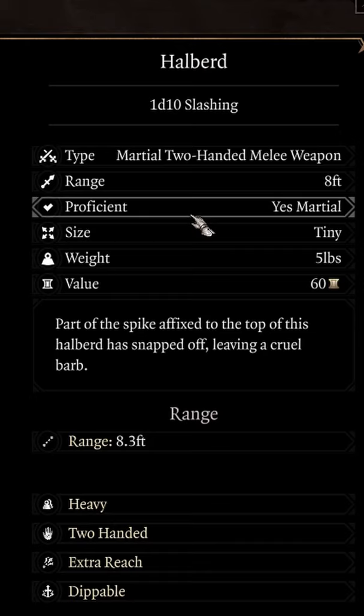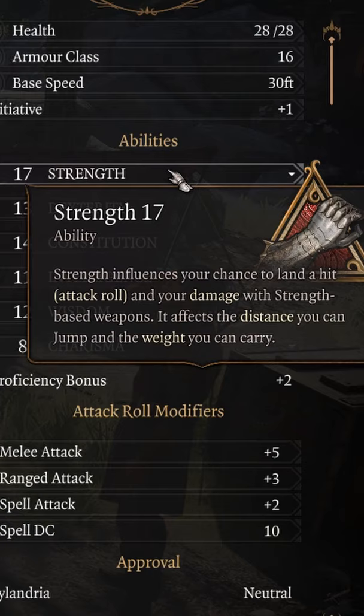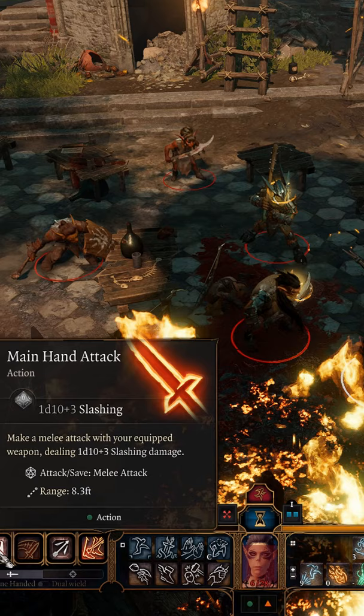The weapon is a martial weapon, which means you need to be martially adept or proficient at least with the Halberd, in order to add your proficiency bonus. It is a strength-based weapon, which means you're going to be using that strength modifier to add your chance to hit as well as damage.